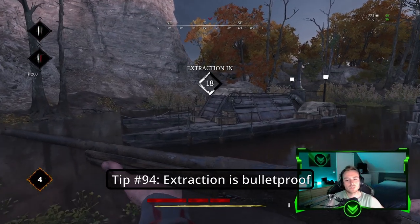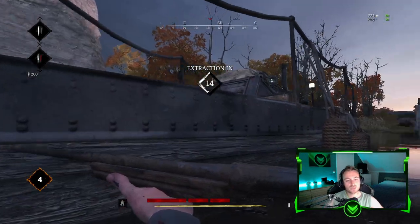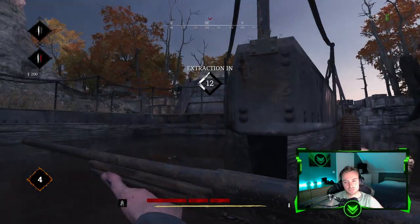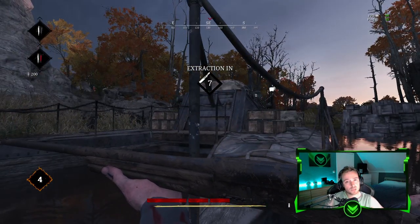Tip number ninety-four: Whenever you get chased when you're at the extraction, make sure to hide behind anything at the extraction — except for the wooden boxes, because those things are actually bullet proof.